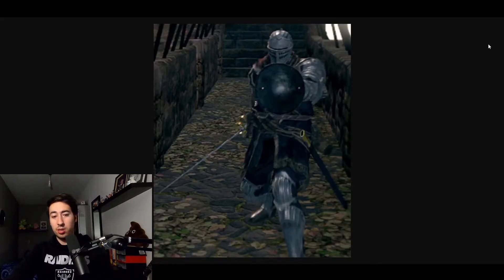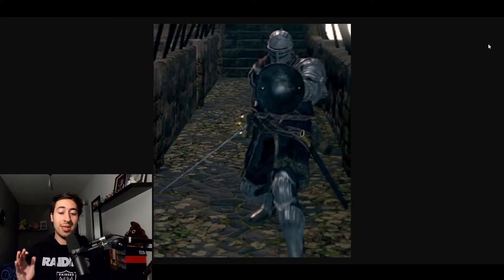Next one is Undead Prince Ricard. I like fighting NPCs like these because it really feels like a sword duel. He probably has a huge lore that I know nothing about. The only thing I know is that he drops Ricard's Rapier, which is a pretty cool sword — it's fast, has the fencing fighting style that I like. He's a cool character to fight.